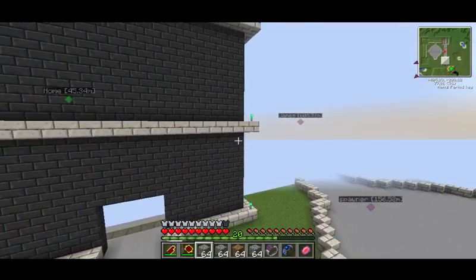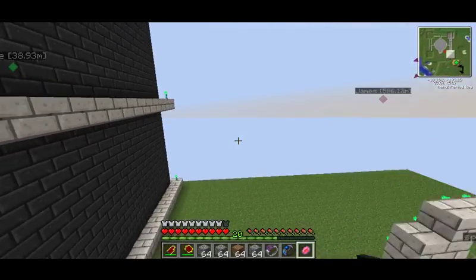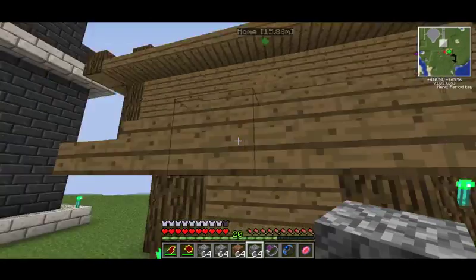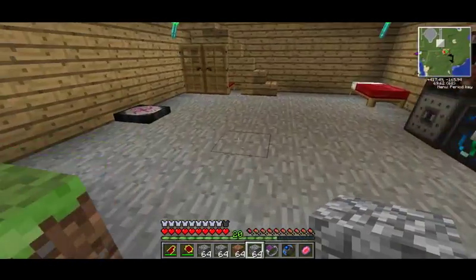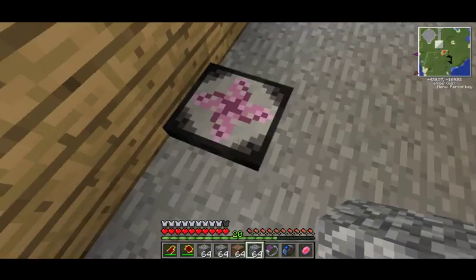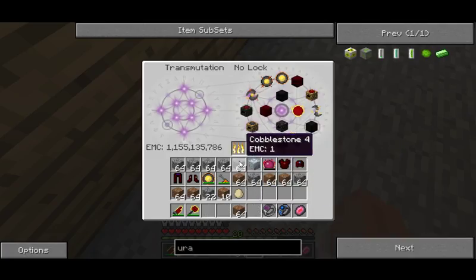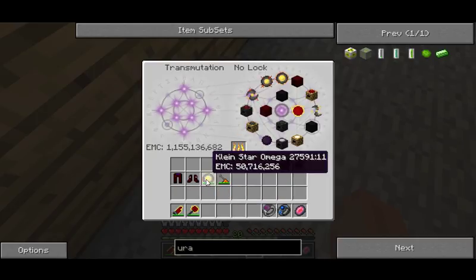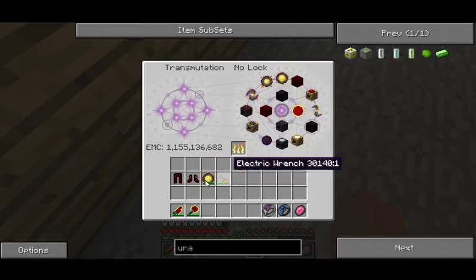I need a compressor — I don't know what it's called exactly, but I need one of them. I really love this body stone even though it only brings me up to half health, which I find a bit annoying. I prefer if it filled me up completely. I don't care about the EMC waste since I have 50 million in this Klein Star. I need uranium.